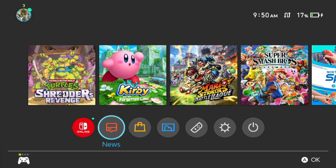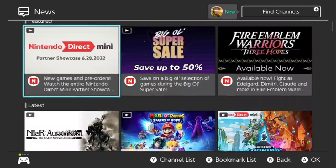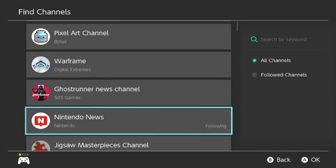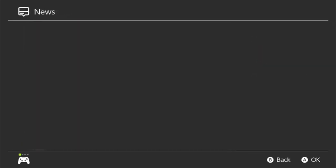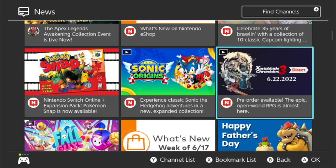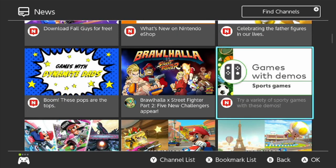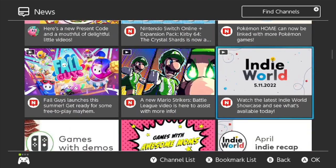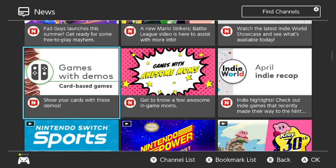I want to focus on two different ways you can access all of this goodness. The first one is through the News tab at the bottom — not Switch Online, this is the News tab. Through this News tab, there's going to be a lot of stuff in here. You can hit the plus sign and go to find channels. Or you could just go back to the News channel and scroll down. If you go down eventually on the list, you'll find a thing called Games with Demos — it says sports games, but it's much more than sports games. There are other games in here that have demos as well. You can scroll all the way down and find Games with Demos for card-based games — not exactly the best way to find all the demos, but it does sort by category.